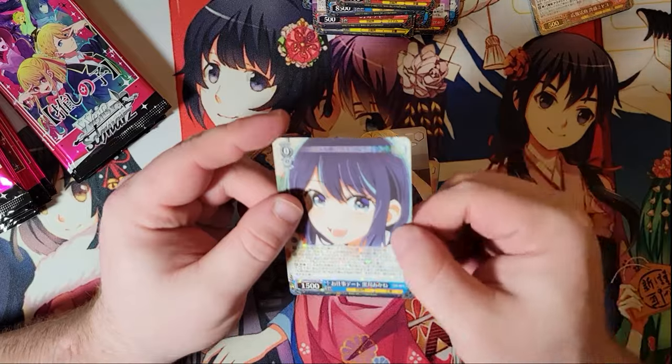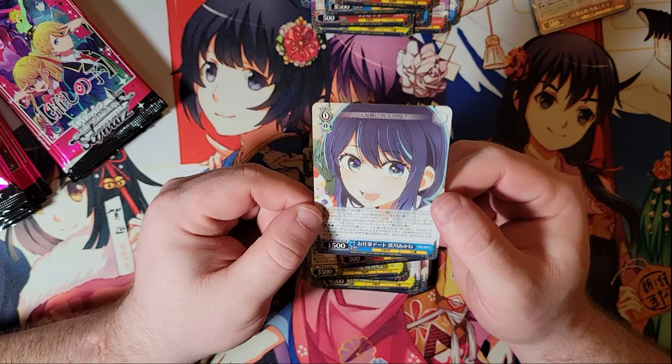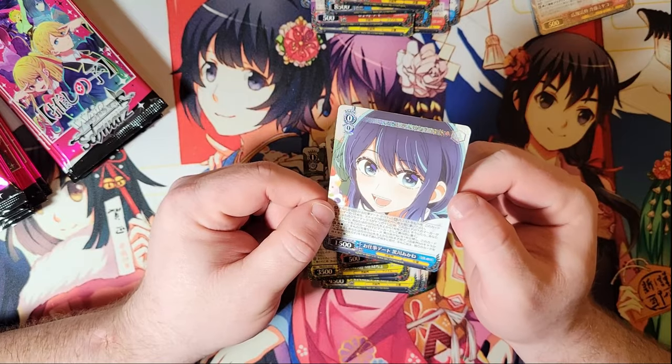Another double rare — kind of pretty. I don't think we've seen this Kana yet. It's when they're having their little date and she's posing for, I assume, Instagram. That's really cute — it's a good picture of her.